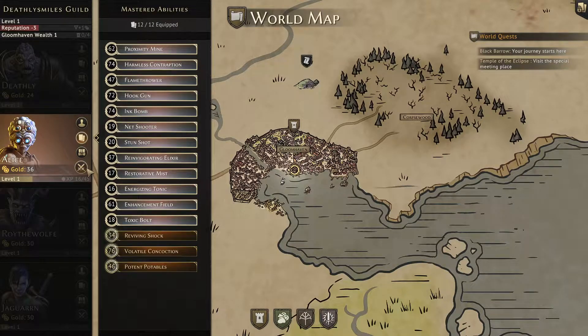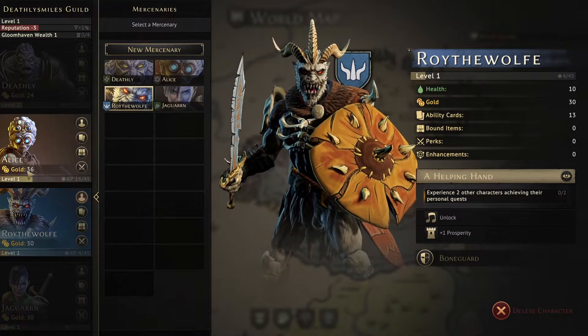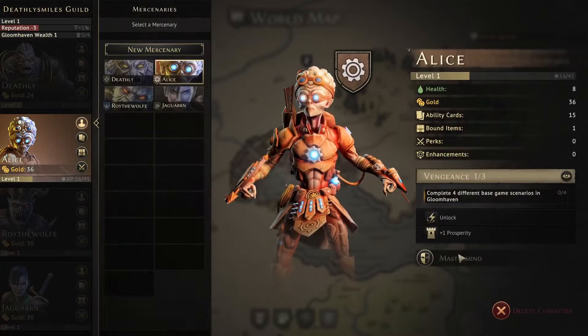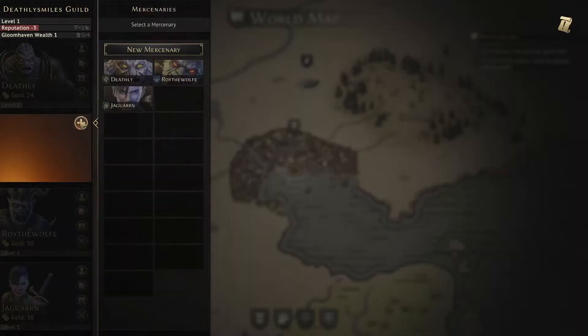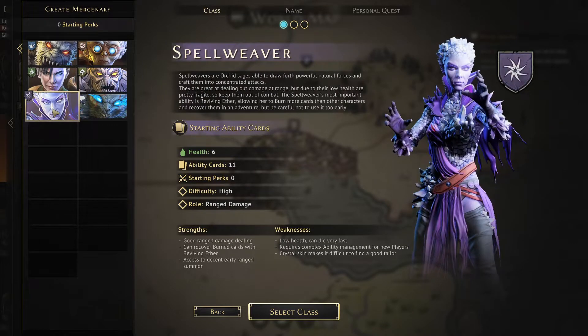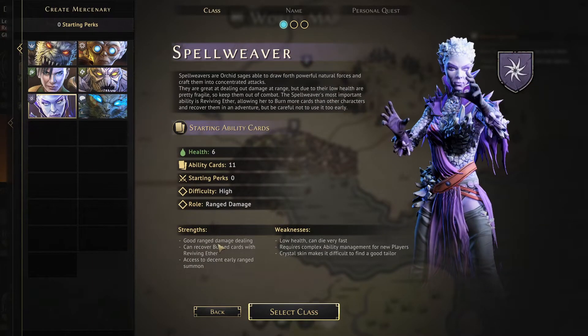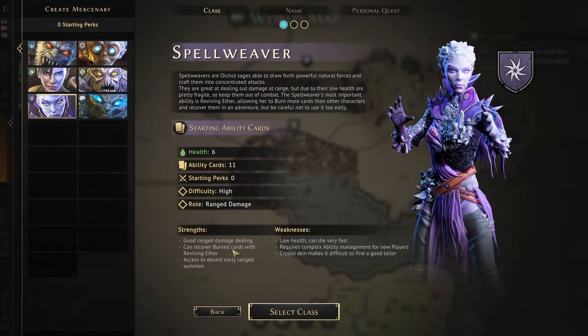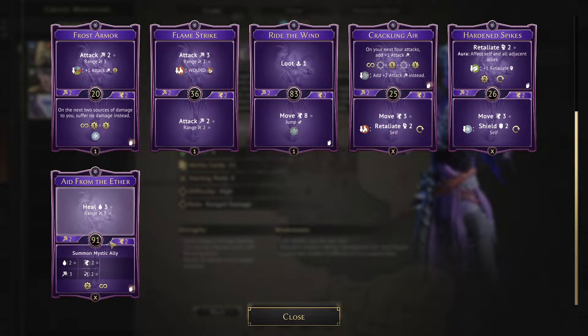This could be nice - maybe we get rid of the tinkerer and do the spell weaver. I think Alice becomes a spell weaver. I actually like the spell weaver quite a lot. If I remember her deck correctly, her deck is actually kind of nice - you can summon allies, which are great.